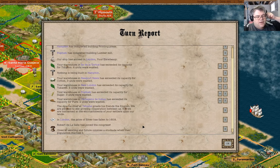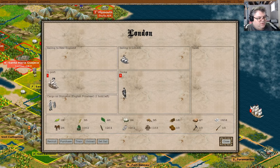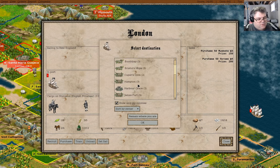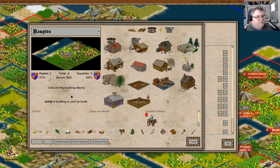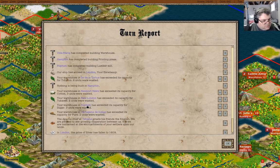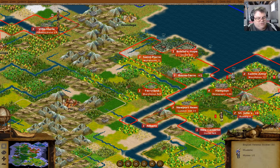I'm going to grab the Hardy Pioneer. We're going to go with Simon Bolivar. Printing press, lumber mill — our ship has arrived in London. You can be a dragoon. I'm not doing anything with the Pioneer because I want the tools, and you can go to Harbor Grace. Nothing's being built here — we'll do a newspaper. Everybody's got stockades.